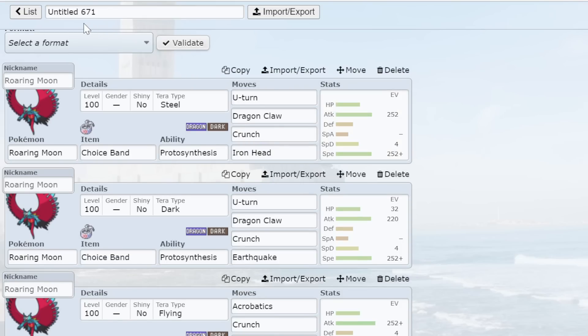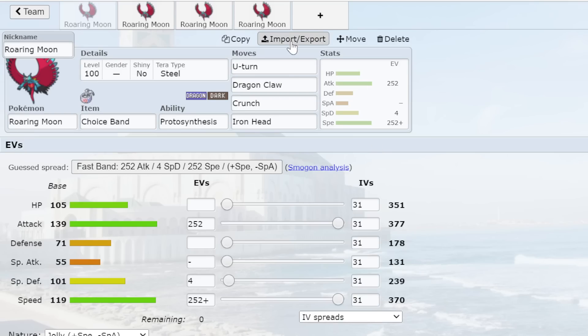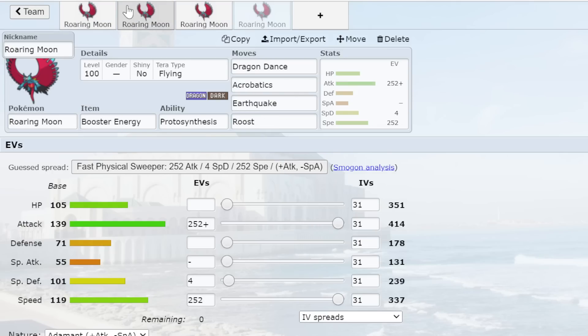Roaring Moon made it to fifth on my list. I have four potential sets for this guy. The set I like using the most is Choice Band. When the game first came out, everybody was thinking Dragon Dance is the best set, and I agree Dragon Dance is very good. Usually you're just going to see Dragon Dance with Tera Flying — Roaring Moon takes really good advantage of Acrobatics. It's one of the few setup sweepers that can run plus Attack nature over plus Speed, which is really nice because Roaring Moon is already fast and its Attack is sky high.